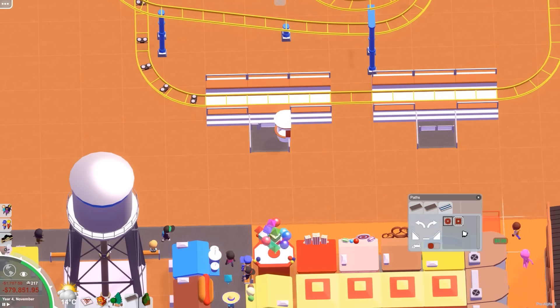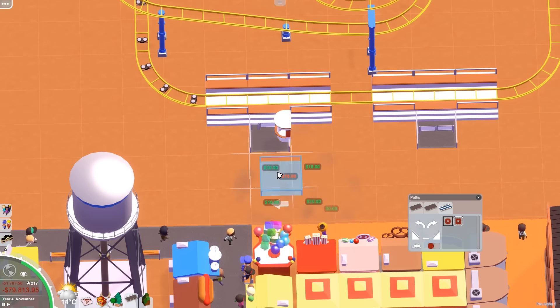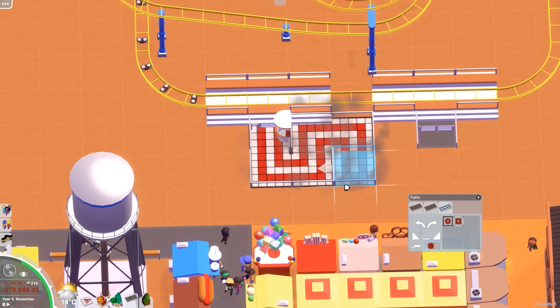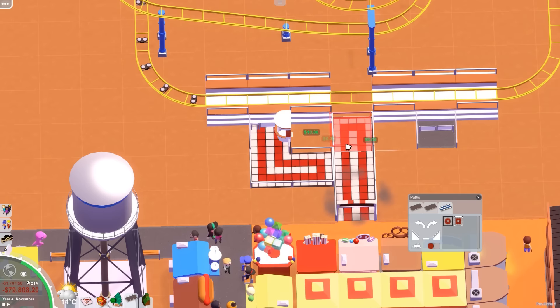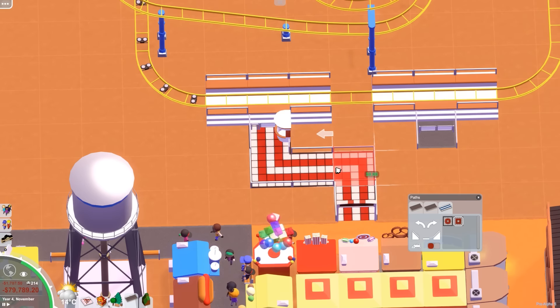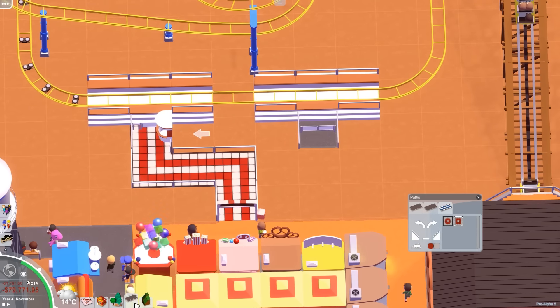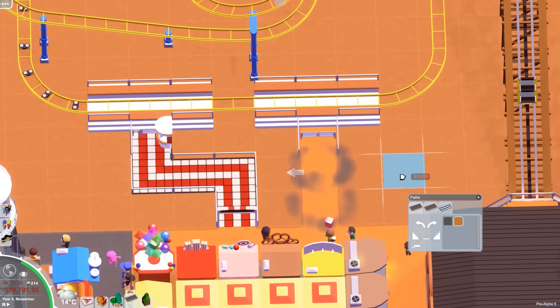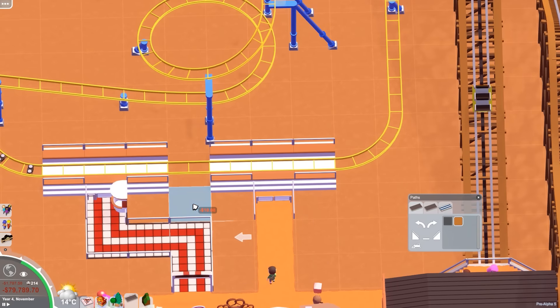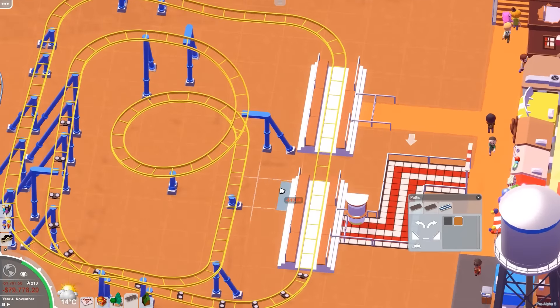Let's open the paths menu and get these done. I'm not messing with the colors right now because the next patch will make that a lot easier. Is this too long? Like, is this too long of a queue for this coaster? We could make it like this — yeah, that seems fairly nice. I'll just have the exit be like a straight normal road that continues elsewhere.